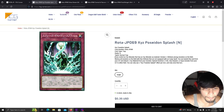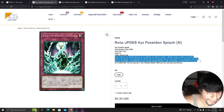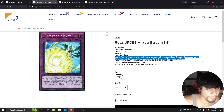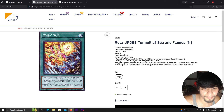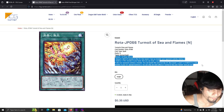XYZ Poseidon Splash: if you control an XYZ monster with material, declare one attribute — destroy all monsters on the field with that attribute not equipped with this spell. You can banish this card from your graveyard, detach one XYZ material from your monster, and special summon a fish, sea serpent, or aqua monster from any graveyard. Virtue Stream: target one fish, sea serpent, or aqua monster you control and two cards your opponent controls, destroy them. Banish from graveyard to target a face-up monster — if water, the next time it would be destroyed it isn't; if non-water, its attribute becomes water. Turmoil of the Sea Flames: discard one water monster to target and destroy an opponent's face-up monster, or destroy one fire monster to draw a card. From graveyard, banish and target a level 7 or 8 water or fire monster in your graveyard to special summon it.